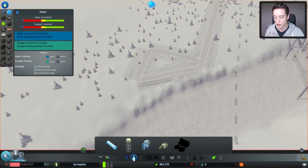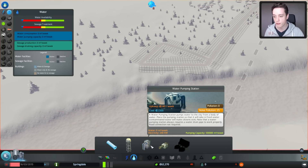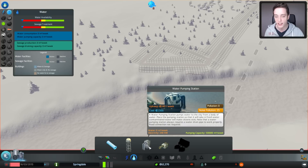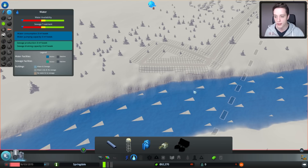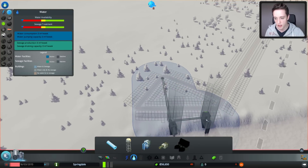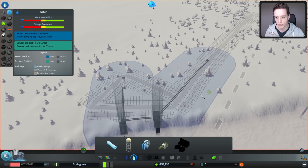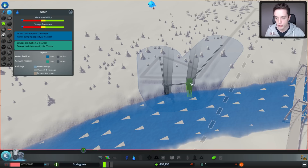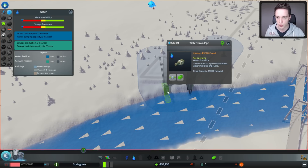Go to the water and sewage section — we need to place two buildings: the water pumping station and the water drain pipe. If you place them in the wrong order, you'll be pumping in dirty water and the city will get polluted right from the start. You always want to put the water pumping station upstream. I'm going to place it right around here and put the drain pipe a little bit downstream so it won't be sucking in the wrong water. Then connect the two together and make sure your town has water running to it.